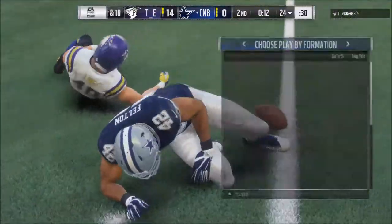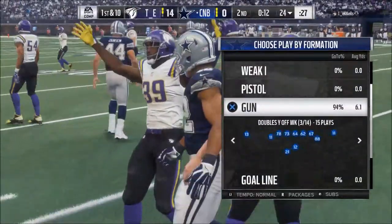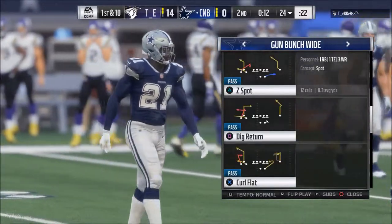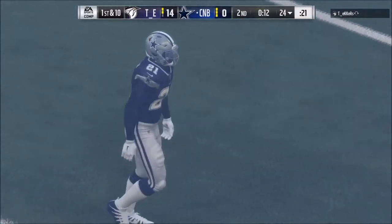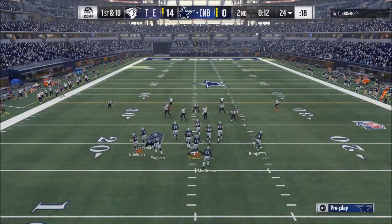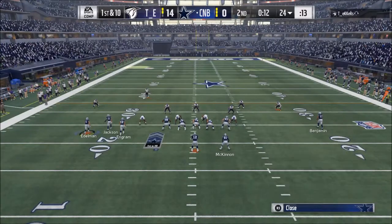If I just come out randomly and run a random formation, 90% chance I'm showing my hand. But if I come out consistently, a lot of teams script plays - you don't know what I'm going to do to start the ball game. Typically those scripts go between 12 and 24 plays, all coming out of the same look.